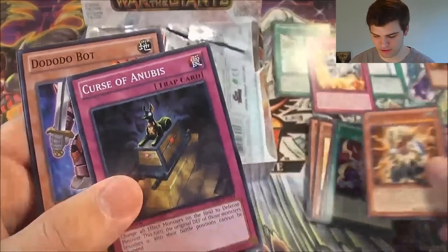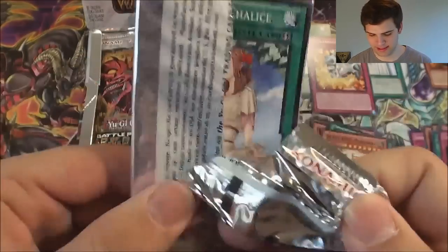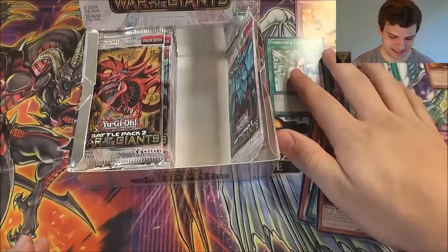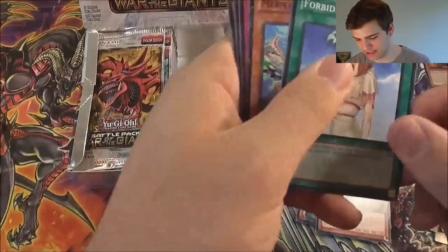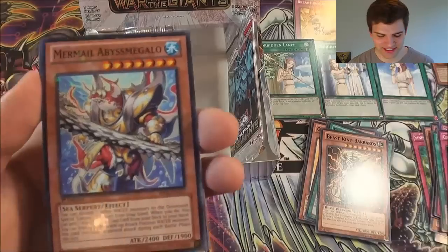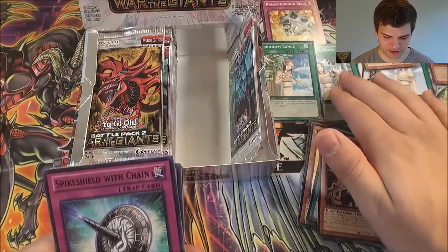Curse of Anubis, Beast King Barbaros for a rare. Curse of Anubis is the mosaic rare. Two packs left on the right side. And there we go — Forbidden Chalice! Oh man, look at that. A lot of forbidden cards. And oh baby, there's the Abyss Megalo — mosaic rare! Wow, freaking epic. Spike Shield with chains. We've got the Breakthrough Skill, the Abyss Megalo, Forbidden Lance, Dress and Chalice — awesome.